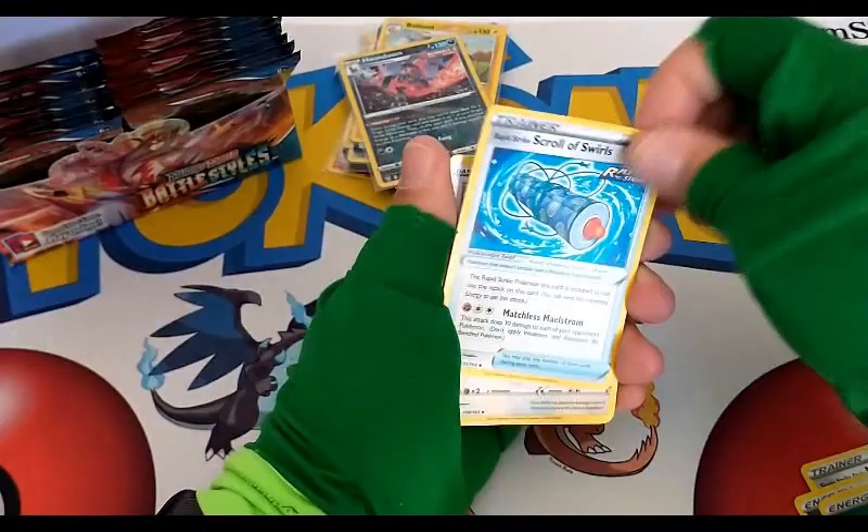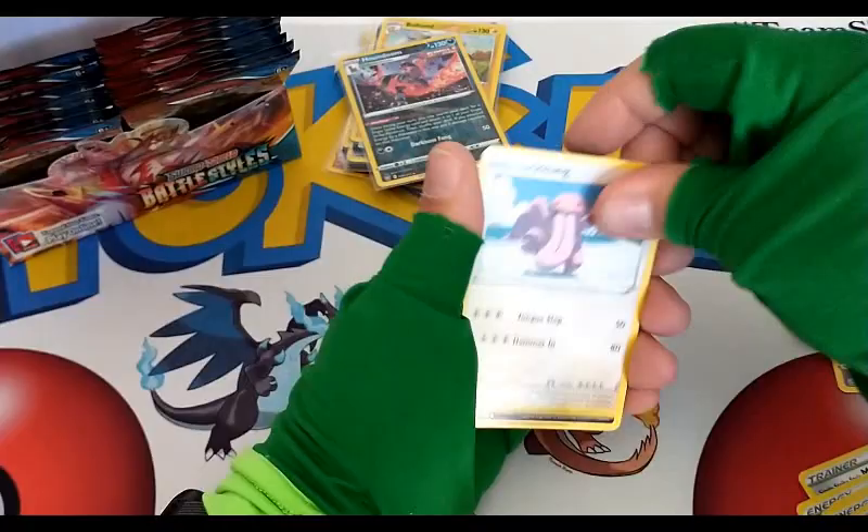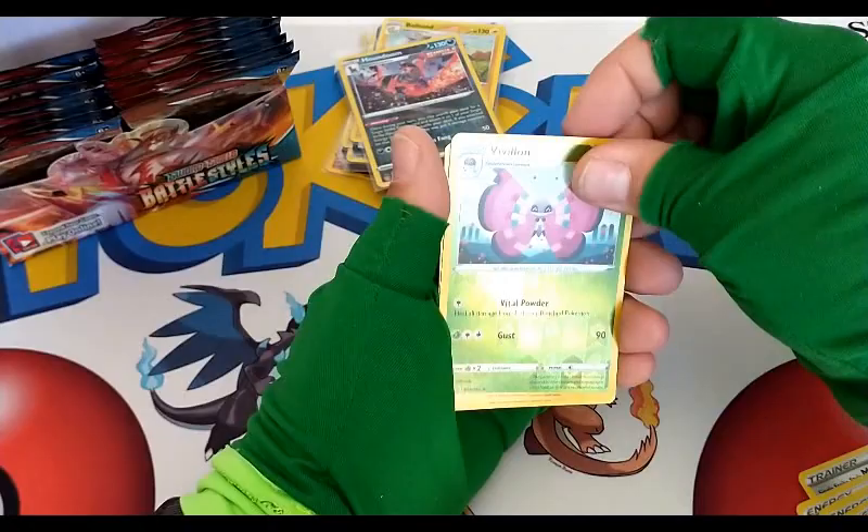Pignite, trainer, Bouffalant — when I'm going through cards so fast I just call them trainers. Lickitung, Zubat, Remoraid — reverse rare of a Pavilion and a regular rare Lickilicky. Lickilicky evolves from Lickitung.